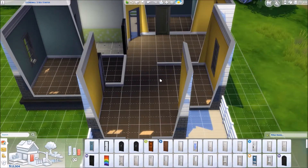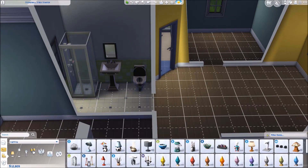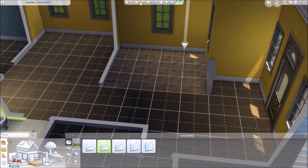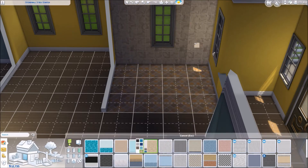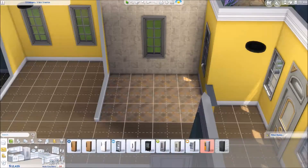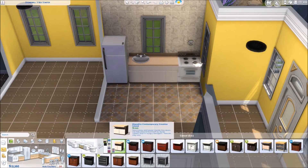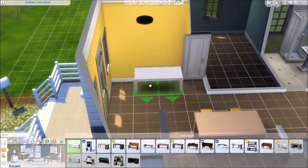One of the reasons this one came in a little bit cheaper is there isn't really a dining room or dining area — I just have two counter seats in the kitchen. But like I said, there's a lot of money left over if you purchase this house, so you can very easily add on or extend the kitchen out to have a space for an actual dining table if you wanted to. I wanted this to be a smaller house — it's a starter anyway — so here's our kitchen. Everything is the cheapest of the cheap, but everything is yellow.